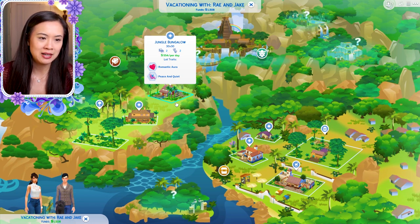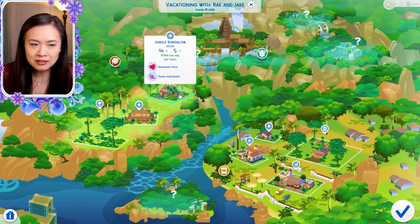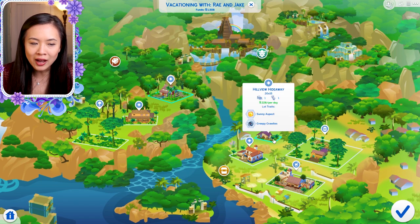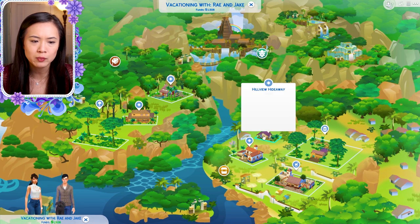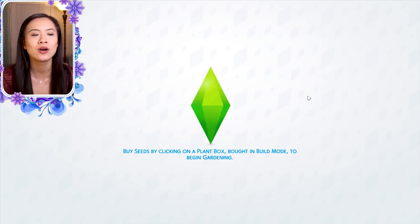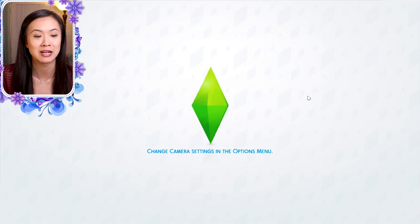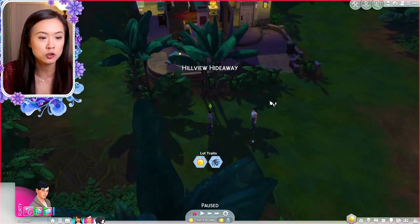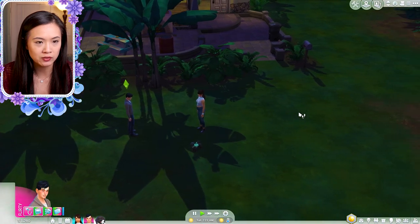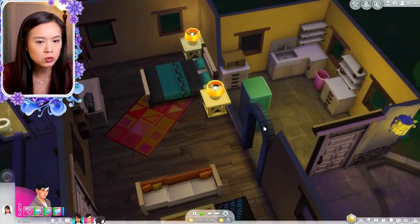I'm going to splurge a little, though we need baby stuff too. I'll go ahead and use free build to remove the creepy-crawlies lot trait. I'd rather not deal with bugs — it's a huge phobia of mine. Bugs are terrifying! Hopefully Ray can still enjoy the trip even though she's pretty pregnant. We'll set a romantic aura lot trait instead.